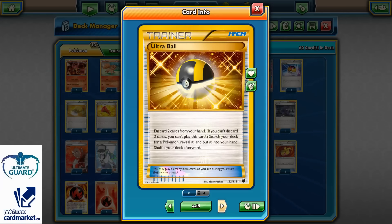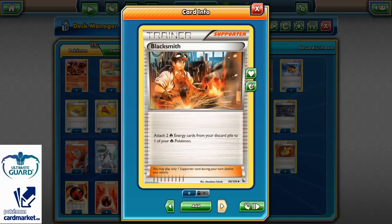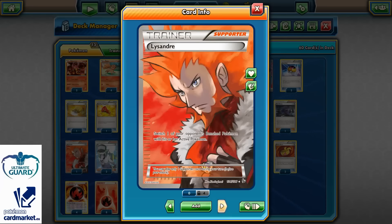Running 3 Trainer's Mails, 4 Ultra Balls, and 4 VS Seekers. From Supporter cards: a single Blacksmith to attach 2 Fire Energies from the discard pile to one of my Fire Pokemon; 1 copy of Brigette for that turn 1 setup; Hex Maniac — always good to have; 1 copy of Lysandre, also a very good card but not that critical since we also have Ninetales with the Lysandre-style ability.